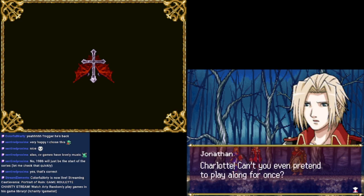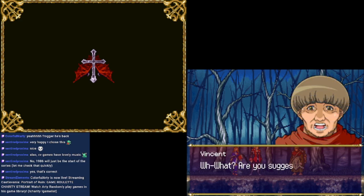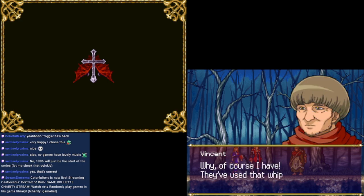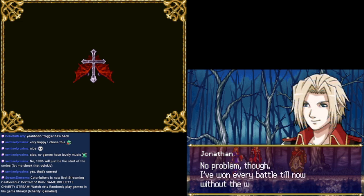Charlotte, can't you even pretend to play alone for once? Well, that's the truth, isn't it? You can't lie to a priest. Are you suggesting that whip is a fake, then? It is true — I can't use the vampire killer. This whip wasn't actually passed down through my family. You've heard of the Belmont family, haven't you? They've used that whip for generations to destroy Dracula whenever he comes around. And that family is related to the Morris family by blood. Unfortunately, we're not the true successors. I've won every battle till now without the whip. Not one loss.